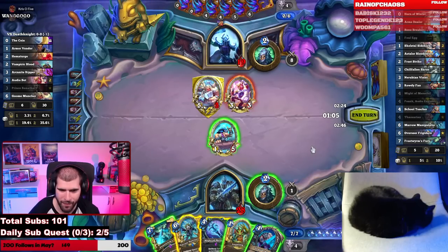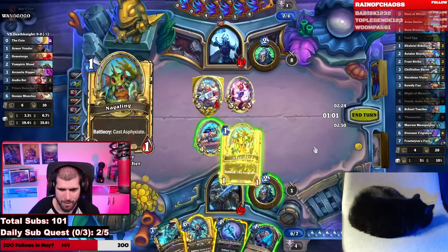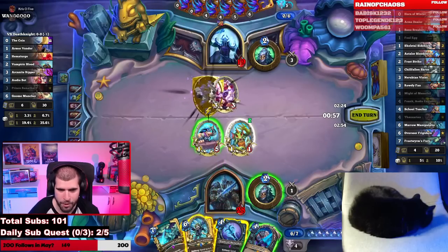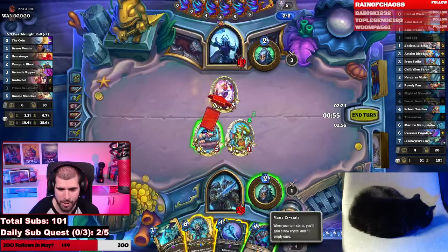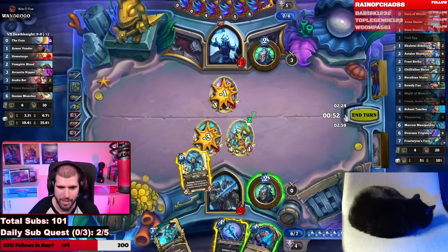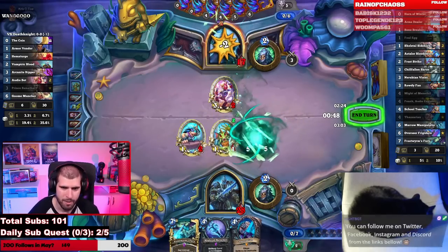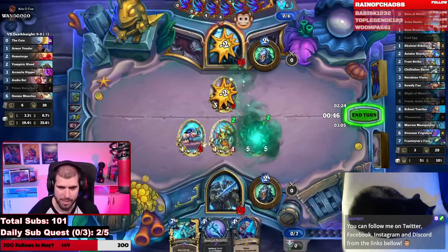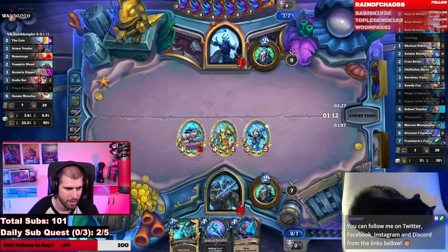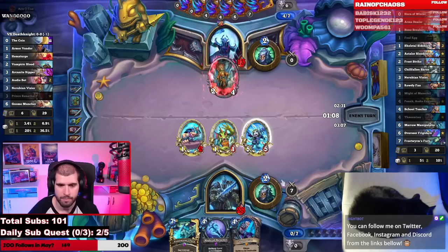I guess you go with the Noggling. The 1/5 trades into the 3/3 first so you don't have to soak twice the damage for Marrow Manipulator. And now you play the Manipulator — this is one extra damage for us. Because if you didn't do it this way, you ran the risk of attacking for 2 damage into it instead of 1.